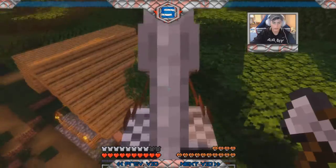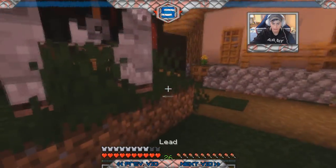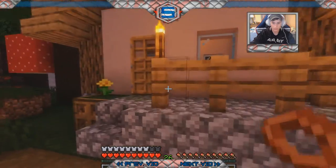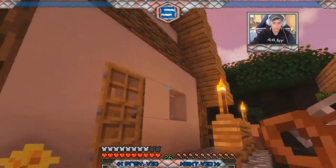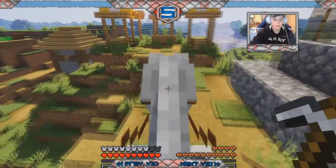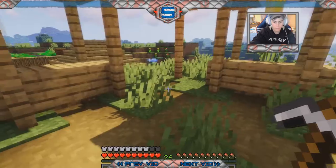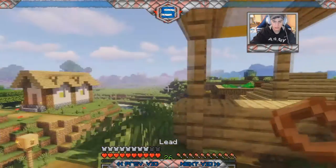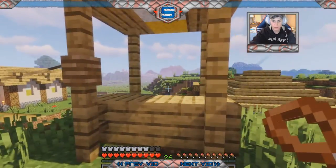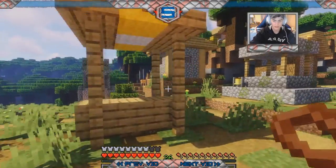Found another village, so we're going to explore this one for a minute and see what we can find. I'm even more hopeful because we've got these bricks — kind of different. Yo, this is kind of sick — they have like a little shop set up. I've also decided that like a true village pillager, I'm going to steal all of their mossy cobblestone.